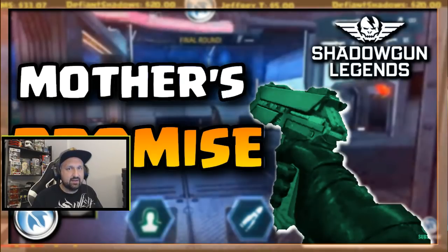Hey, what's up guys, Johnny here back with more Shadowgun Legends. In today's video we talk about the Mother's Promise legendary pistol, more specifically we will compare the two different versions because there is a 245 power and a 250 power Mother's Promise. Usually with these weapons, or most weapons in fact, the power level will only increase the base damage number — everything else is the same: the accuracy, the range, the magazine cap, and everything.